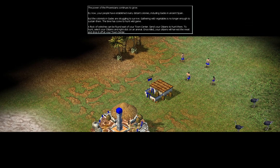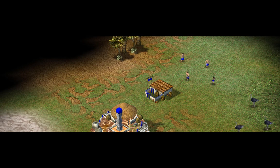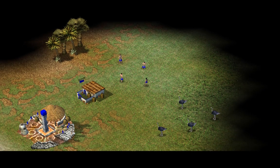The power of the Phoenicians continues to grow. By now your people have nice-looking houses, including Gates in ancient Spain. But the colonists in Gates are struggling to survive — gathering wild vegetables is no longer enough to sustain them. The time has come to hunt wild game. A flock of ostriches can be found east of your town. Select your citizens and right-click on an animal; once killed, your citizens will harvest the meat and drop it off at your town center.